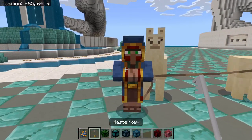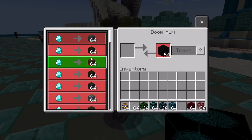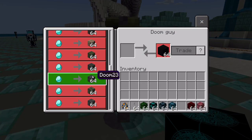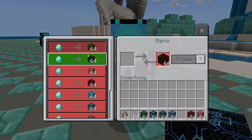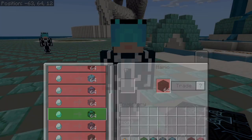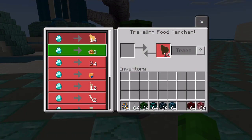If you don't like that, you can use a master key. You can switch to Doom Guy, who will sell you a bunch of doom-themed custom blocks. Or you can switch to Tron Guy, who will sell you some Tron blocks.